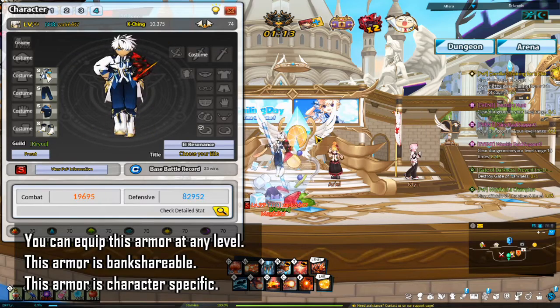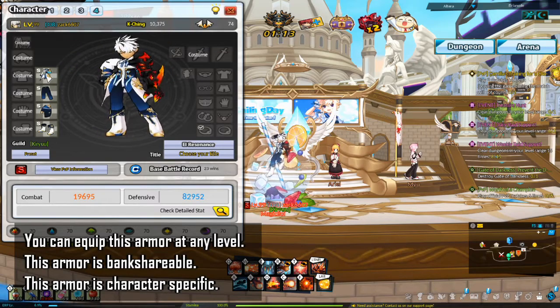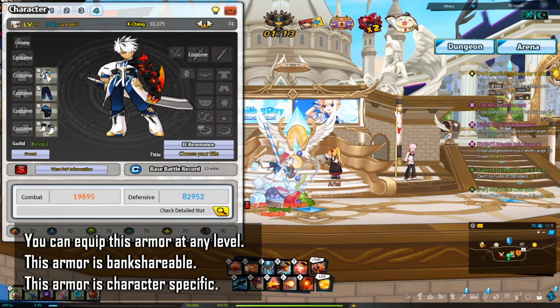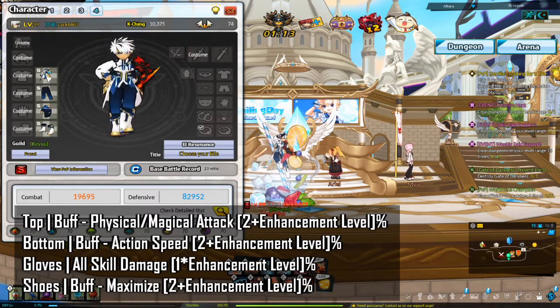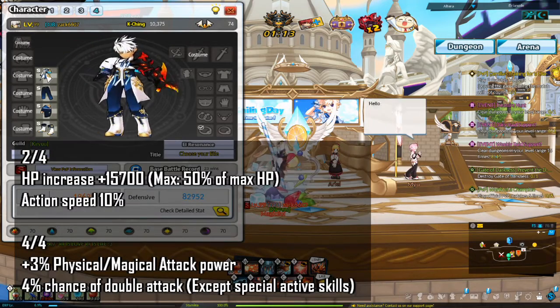Duelist Sparring Armor is the new PvP armor that came out in NA with the August 18th patch. You can equip this armor at any level. This armor is bank shareable but character specific. The armor has the following fixed effect for each piece, as well as the following set effects.